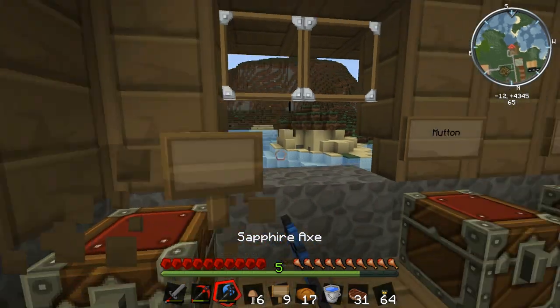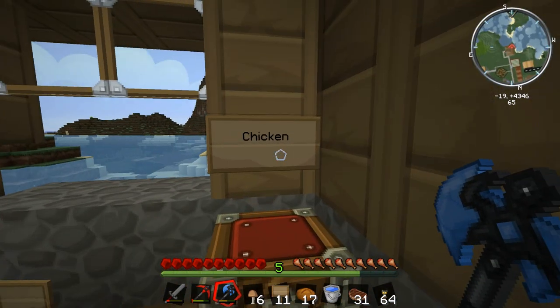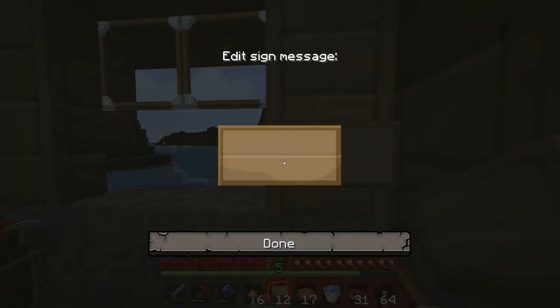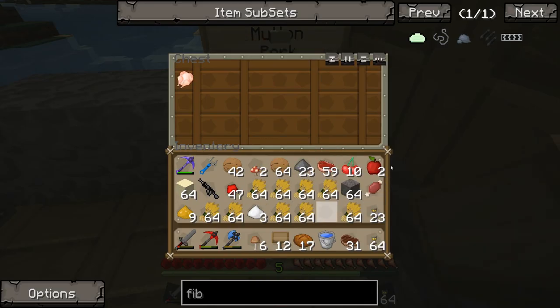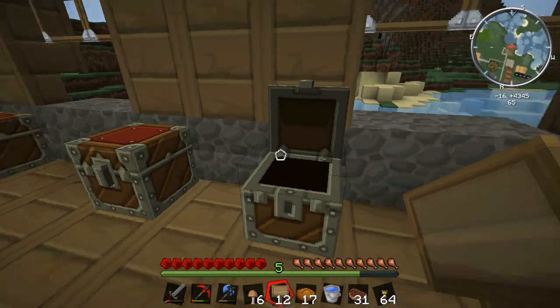Got nine more signs — plenty to rearrange the chests. I'll add chicken, beef, mutton, and pork — had a bit of a spelling struggle there! In goes the raw chicken, raw mutton, and wow, 59 raw beef — I must have killed a lot of cows. I don't seem to have any mutton or pork right now, so I'm going to have to kill some pigs. Some more raw beef goes in with the rest.